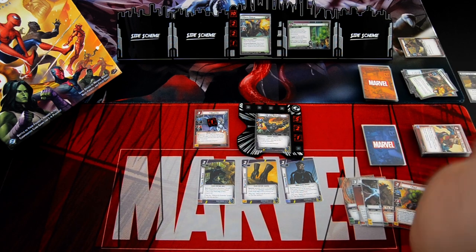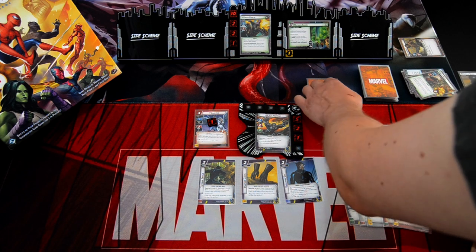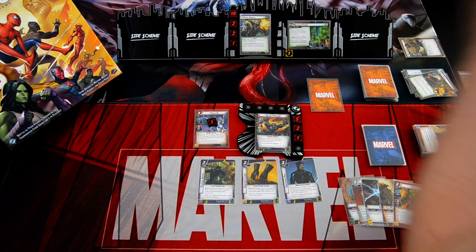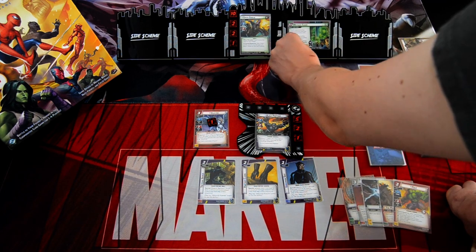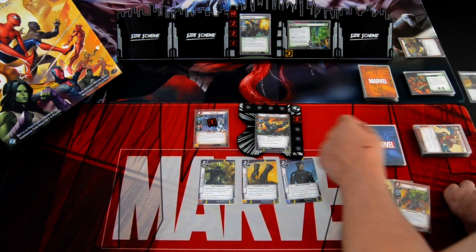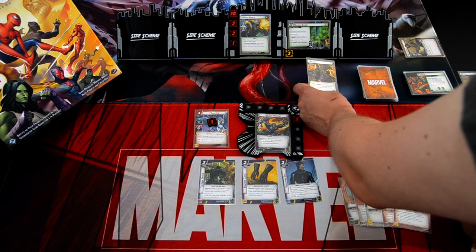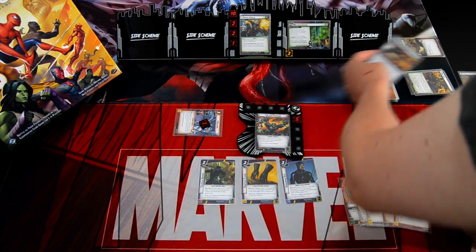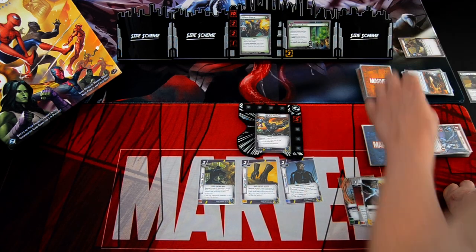Villain phase: only one minion in play, so one threat. Green Goblin attacks — I think I'll just take the damage: three damage, and one threat added. Encounter card is ICU. Green Goblin attacks again — Valkyrie will defend and is defeated. That is the villain phase.